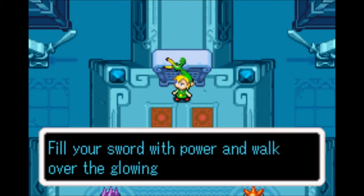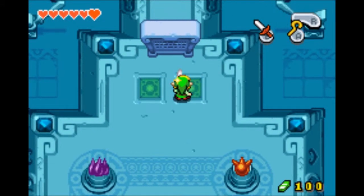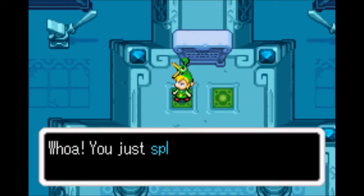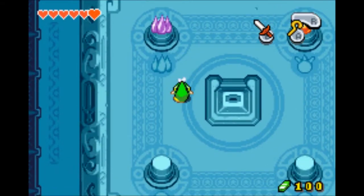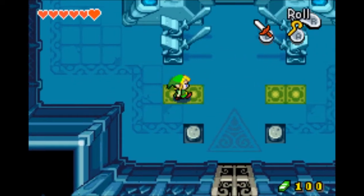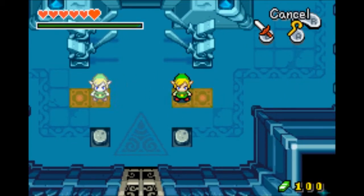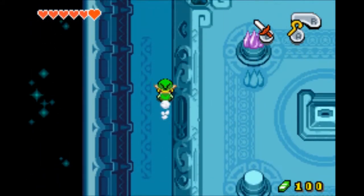Let's see if I can fill the sword with power and walk over. Two rather than three. Let's just do this — and we get a copy of ourselves. This is actually a quite nice ability. I don't remember if I can do more than one copy. Let's try it. No, two copies at the most. And I can cancel it like that.